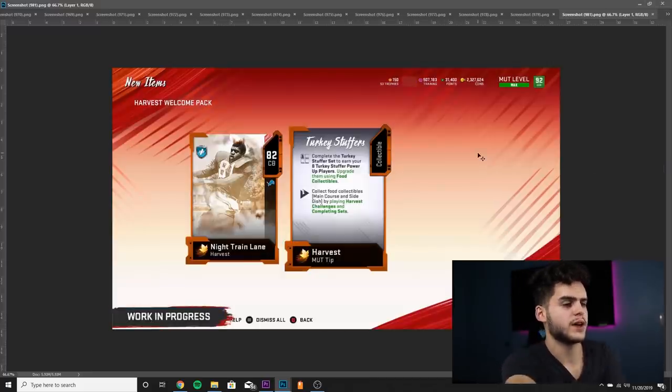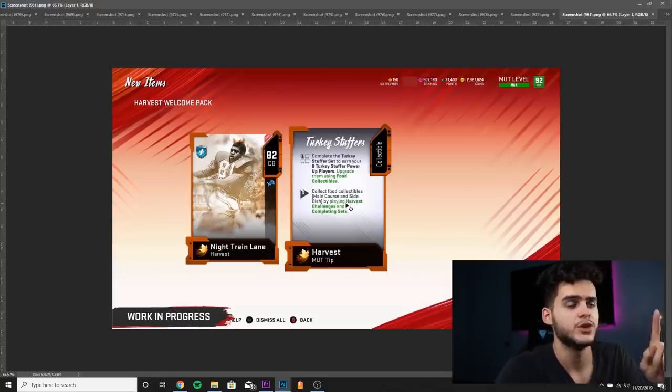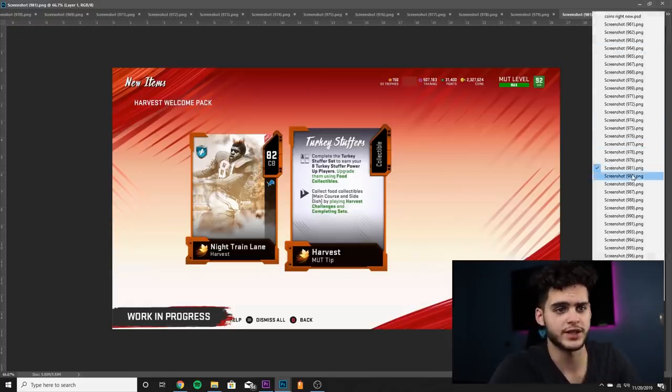Next on the list we got the Harvest Welcome Pack. When you initially open up the promo tomorrow, you're going to get this pack with a Night Train Lane you can play with. Do not quick sell this Turkey Stuffer collectible called 'Tip' — you can put this into a collection for a free Turkey Stuffer card such as 76 Odell or 76 Brady that you can upgrade. Make sure you hold on to that and do not quick sell it.